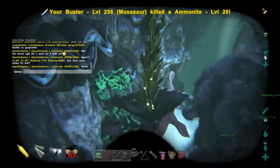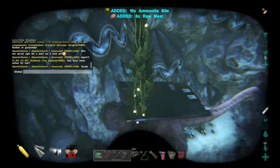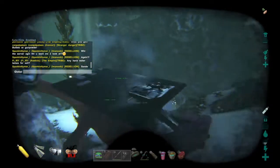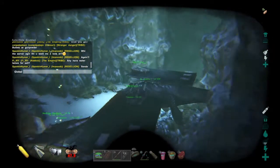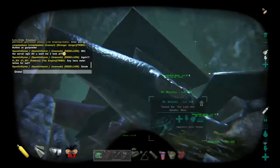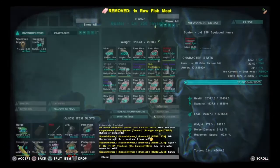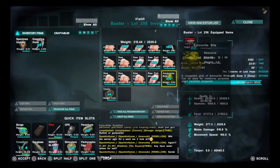We finished off all the beasties and we're gonna hit the ammonites over here. Keep an eye out for the green cloud that they spit out — that's what gives you the debuff shown at the bottom of the screen, which lasts a good chunk of time. The ammonite bile itself lasts for three hours and does not matter if it's in your inventory, fridge, fabricator, or wherever. It stacks up to 50, so keep that in mind.